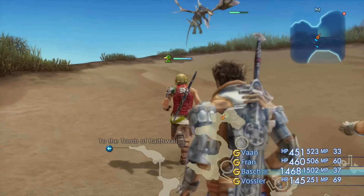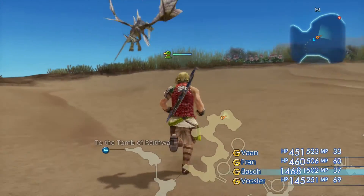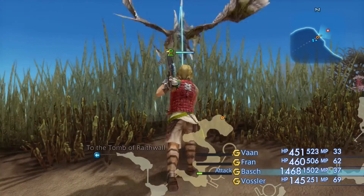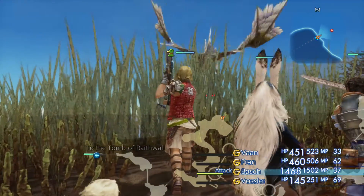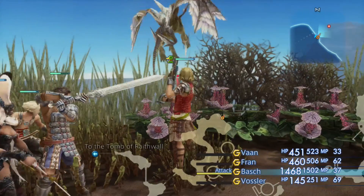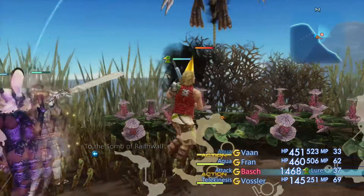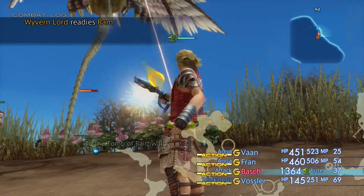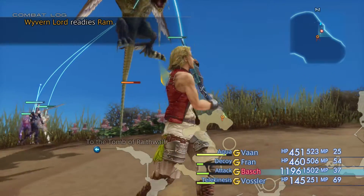Make your way up north and you'll find the enemy in question, the Wyvern Lord, just off the cliff area. You're probably going to need a ranged attack to pull him. At level 18 he is quite hard, so you might just have to wait for him to move back into range before you can actually attack. We're doing 200 points of damage with Aqua.